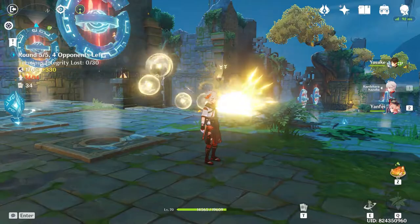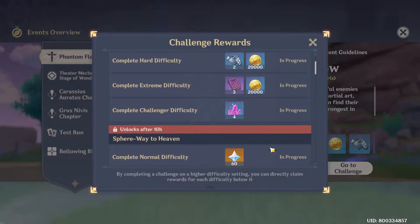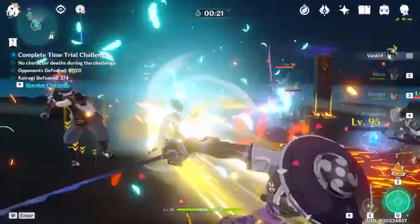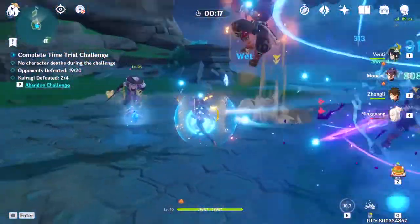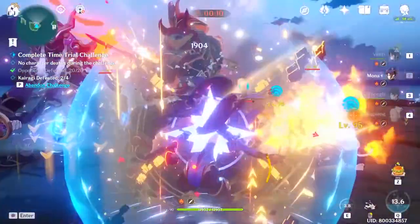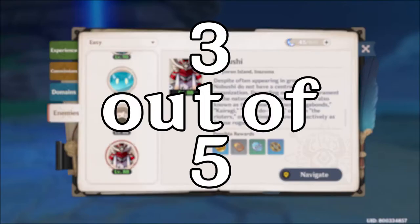Last but not least, we got Phantom Flow, which is also a rerun. Since it is one of those last-event-type events, it was simply a time challenge with the new enemies from Inazuma, giving us 60 primos per challenge. There's really not much to say other than thank you for the primos, miHoYo. Also, I would like to add that Nobushi — an enemy who is immune to CC, has elemental abilities, and on top of that can heal — shouldn't be classified as easy enemies in the adventurer's handbook. 3 out of 5.